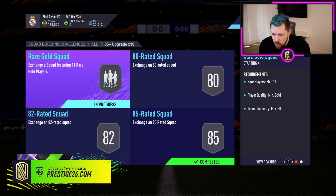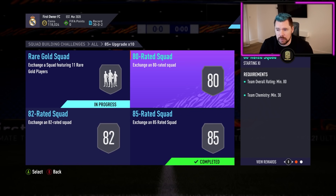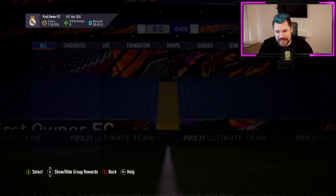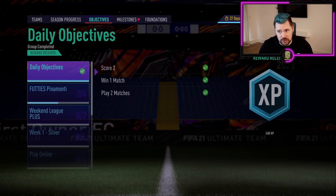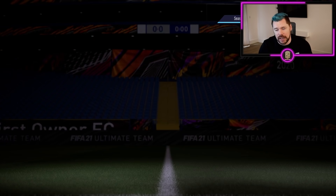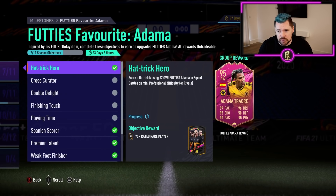What's up guys, Nepenthes here and welcome back to another episode of the PC Road to Glory. With only a few hours remaining on the 85 by 10 upgrade packs, I want to complete this today. But before we get into that, I need to open the packs we've got from our objectives. I've done a fair few objectives on squad battles — we've been grinding through Adama and grinding through Atal, and we're very close to finishing Atal now.